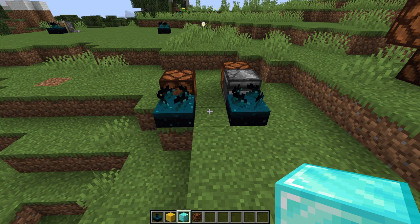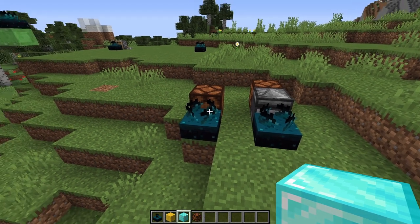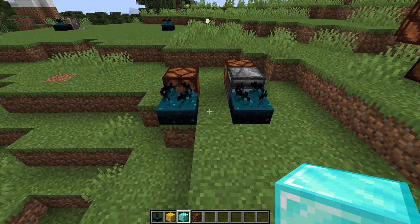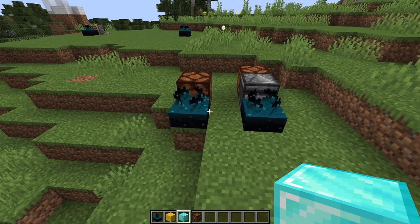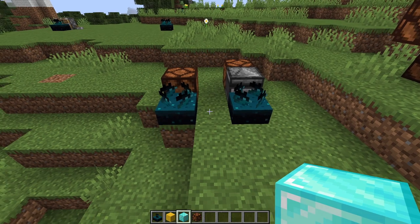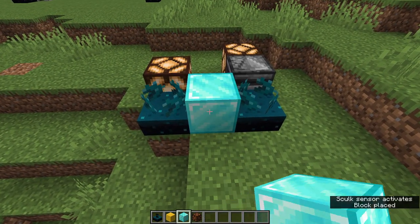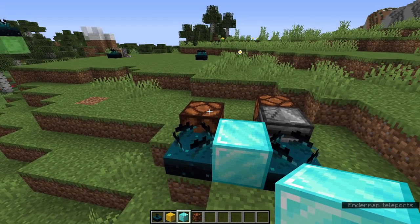Let's talk about timings. When you place a block down, the sound has to travel from the block to the Skulk sensor, so there's a delay — it takes longer depending on how far away it is. The Skulk sensor then activates for two seconds, which is how long it emits a redstone signal. So if I place a block here, the light comes on pretty immediately and then stays on for two seconds.